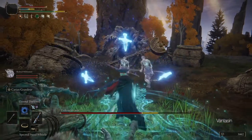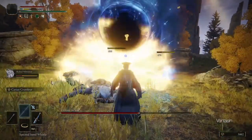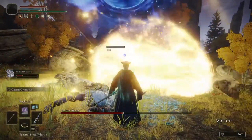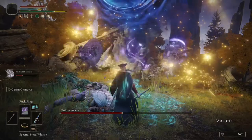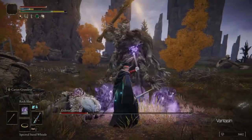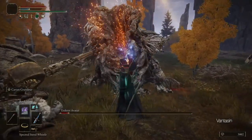Don't make the mistake of forgetting to use the Flask of Wondrous Physic. The 3-minute duration should usually be enough to clear from one Site of Grace to another, meaning we don't need to only save it for boss fights. If we can one-shot trash mobs, we can save FP by needing fewer spells, and enemies can't kill us if we one-shot them first.